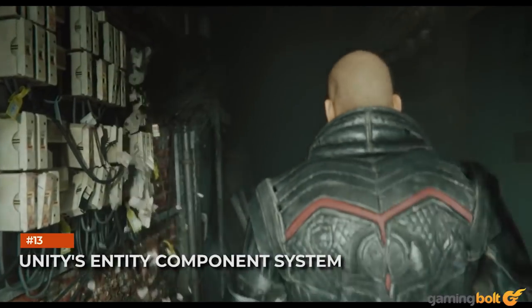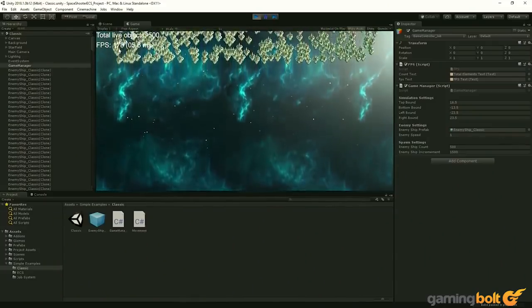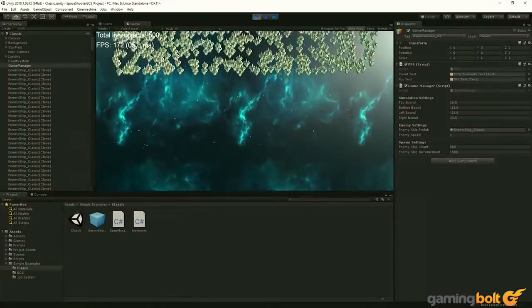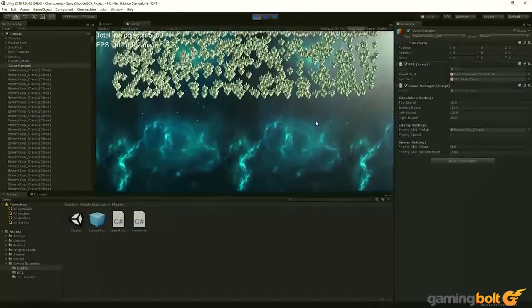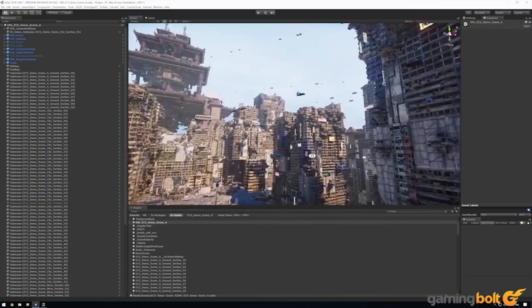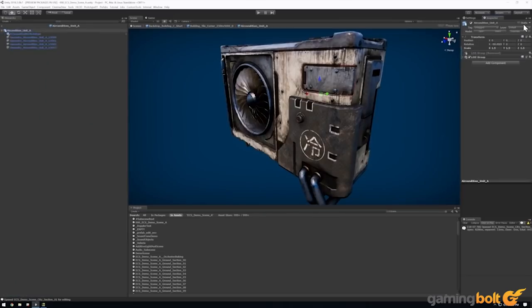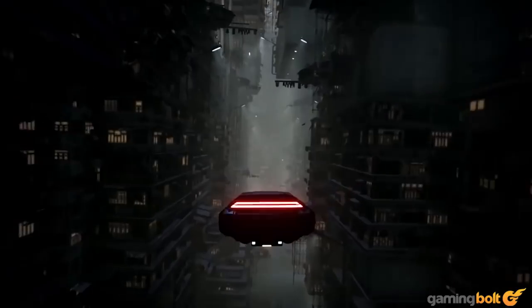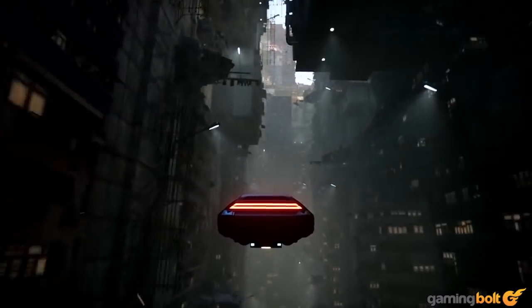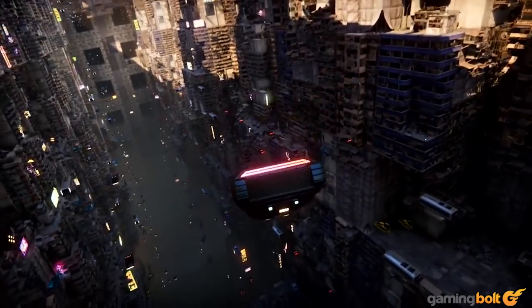Unity's Entity Component System. Along with well-detailed characters that move realistically, Unity is capable of massive worlds as well. As part of rebuilding the basis of its engine, Unity revealed the Entity Component System, which emphasized a more data-oriented approach for designing. Hierarchical level of detail — which changes the details of in-game objects based on their distance from the player — a new object culling system, and asynchronous scene streaming were also showcased courtesy of a Cyberpunk City demo.